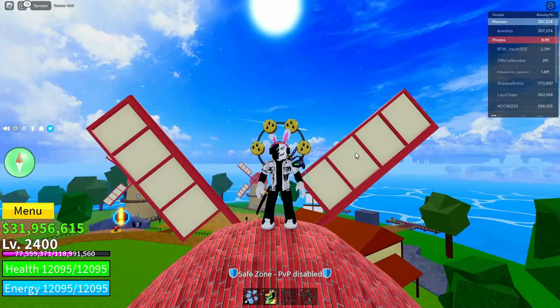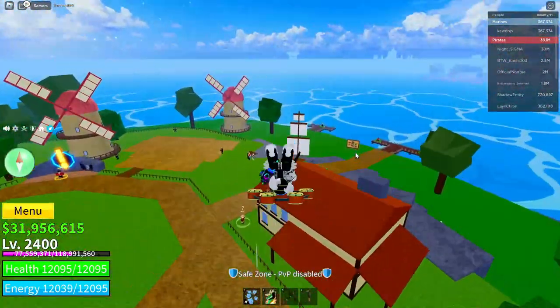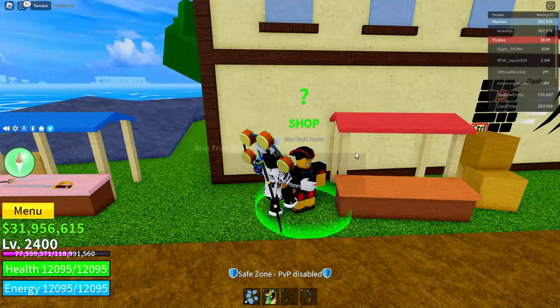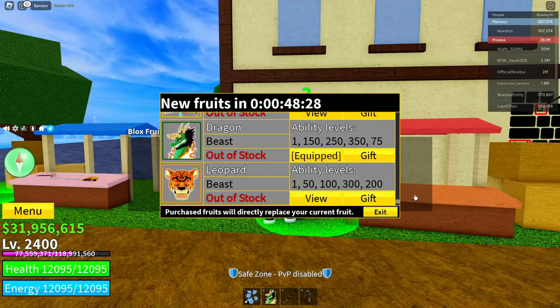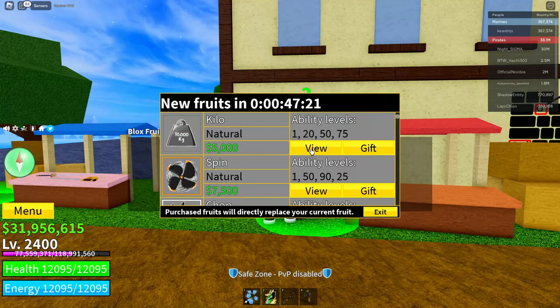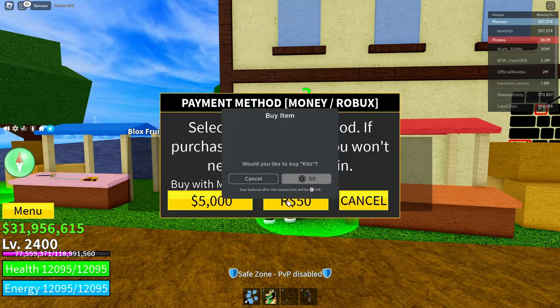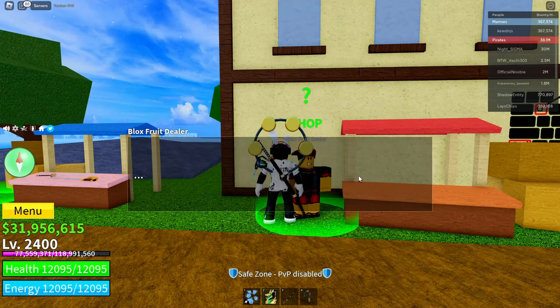First, go ahead and go over to the Blox Fruits dealer right here. Click on the Blox Fruits dealer, then click on continue. Now go to the top and click on the Kilo fruit, then click on the Robux icon. Do not worry, you're not going to buy anything — just click on the Robux icon and cancel.